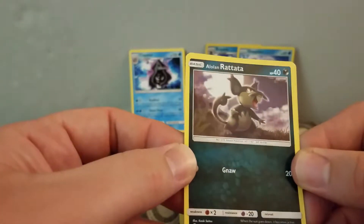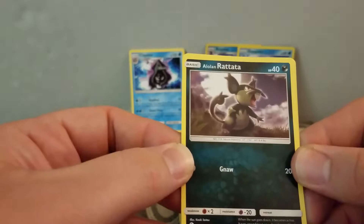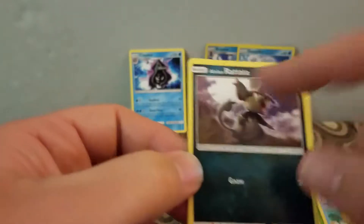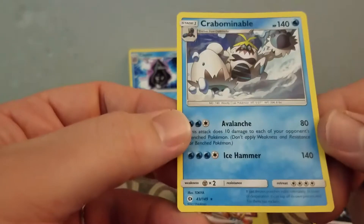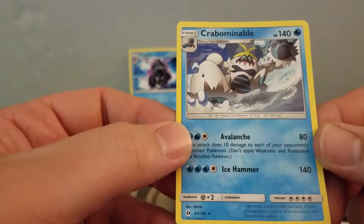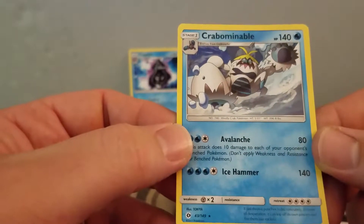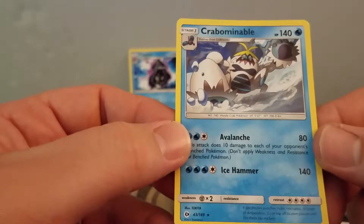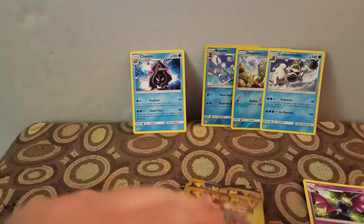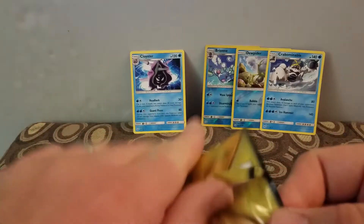I have a... what's that? Rattata? I guess you're supposed to say the name. A Golbat, and a Rare Crabominable. These names are crazy. Look at that — four blue cards.